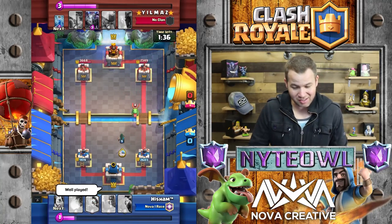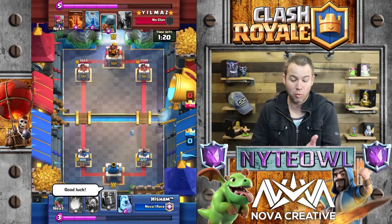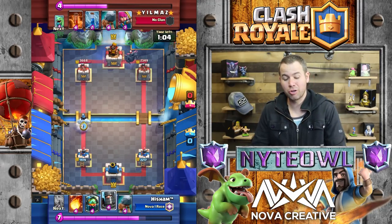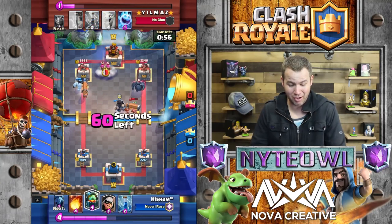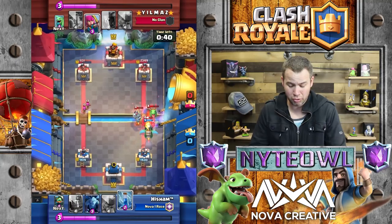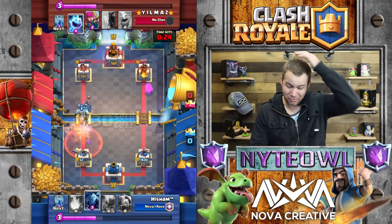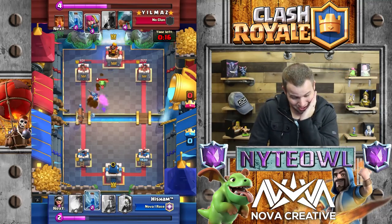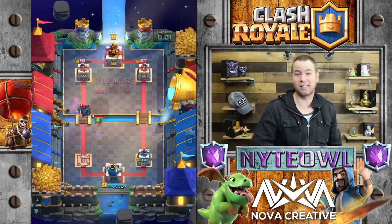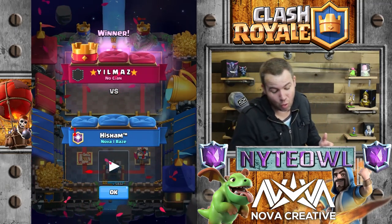These guys obviously know what they're doing. He's got no clan, that makes sense. He drops pekka in the wrong lane - that was his mistake! The inferno dragon is just lighting him up. I don't know, this is gonna be a close match. Looks like Yilmaz for the win - yes! Called that 100% right. That's one win in my book - halfway there to opening a lightning chest!